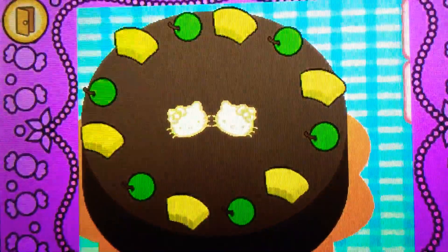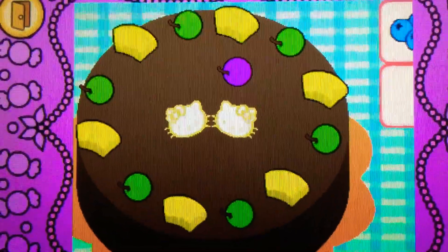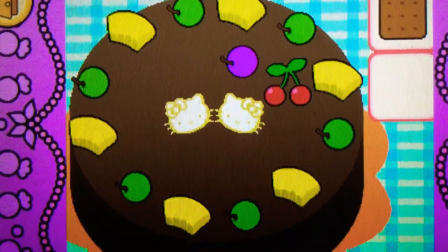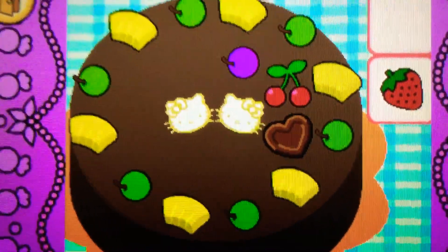Drag something purple on top. Correct! It's a grape. It's purple. Drag something red on top of the cake. Yes, they're cherries. They're red. Drag something brown on top of the cake. Cool! It's chocolate. It's brown.